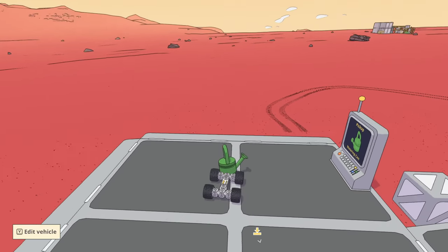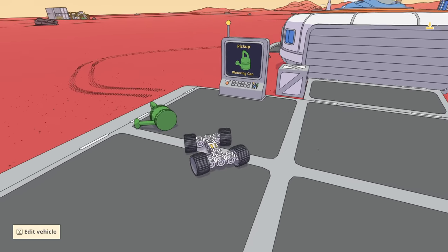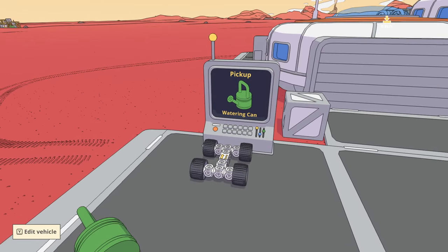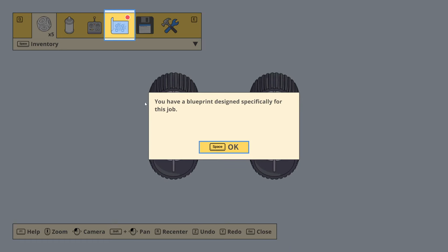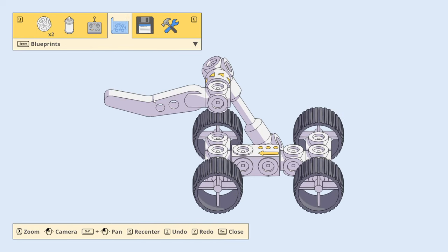So how does one pick it up? Pick up watering can. Edit vehicle. Blueprint specifically for this job — watering can lifter. We have a different blueprint. So we have to completely change our vehicle for this?